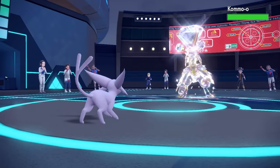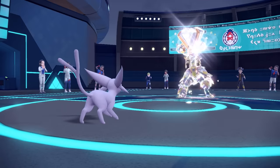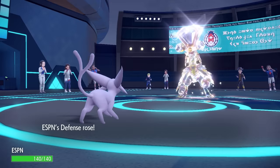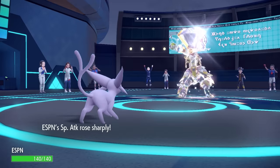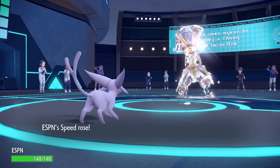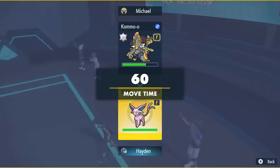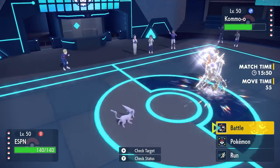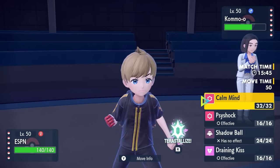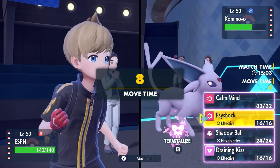Not only does it get plus one to literally every stat, but Clangorous Soul also activates its Throat Spray — giving it plus two Special Attack on top of that. Espeon says, 'Let me go ahead and copy that.' I have the Mirror Herb, which copies not only the stat boost from Clangorous Soul but also — I had no clue how this interaction would work — I also get the plus two Special Attack from the Throat Spray. Now Espeon is exactly matching the stat boost and I have a position to make things happen, since Espeon is naturally faster.